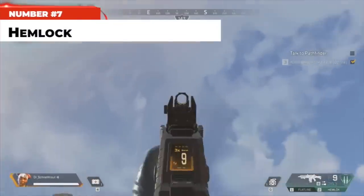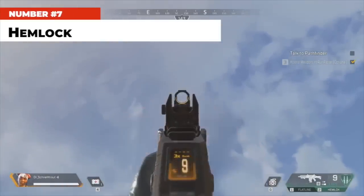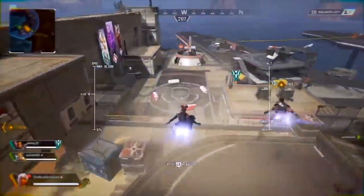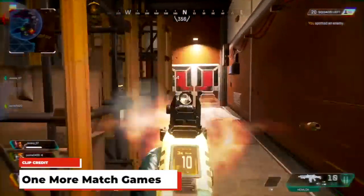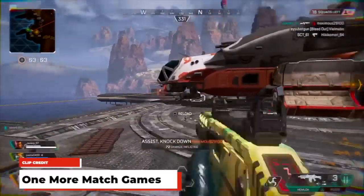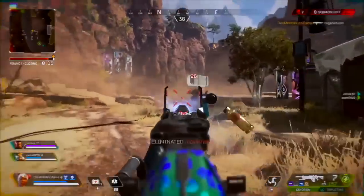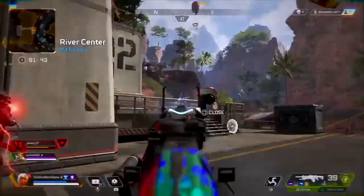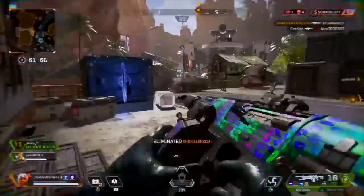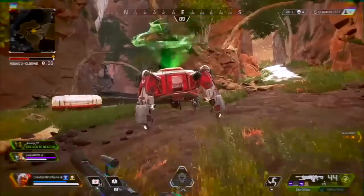At number 7, the Hemlock. This three-round burst rifle is a lot better than many people give it credit for. It fires in three-round burst by default, but you can swap the fire mode to semi-automatic, at which point it becomes an excellent weapon for tagging people from mid-range. As soon as you pick it up, put it on single fire — trust me. In semi-auto form it has virtually no recoil and an extremely high fire rate cap, letting you spam it at range and apply constant pressure. If people start charging you, swap to burst mode. The Hemlock is definitely underrated; the people that know how good it is dominate with it.